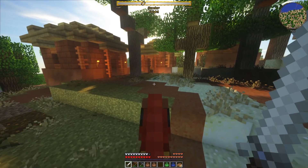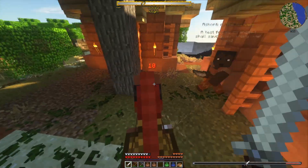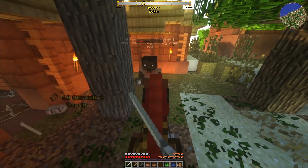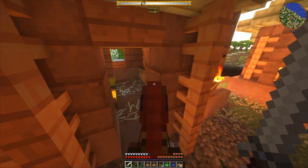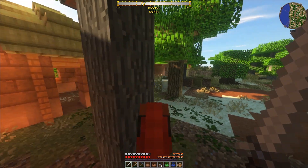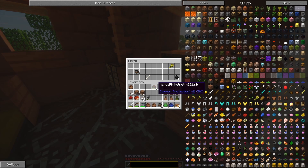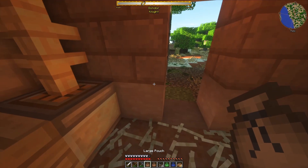We could craft something with lion fur, but we are not aligned with the Morwaith as you can see. And there are chests in here too - maybe we get lucky. More Wraith helmet! Cool. Now just the pants.